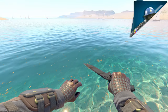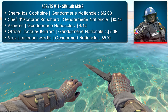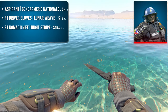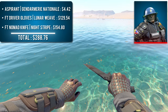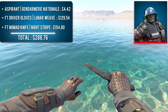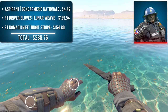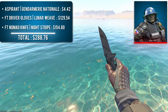The next combination features Aspirant Gendarmerie Nationale with a pair of Field-Tested Driver Gloves Lunar Weave and a Field-Tested Nomad Knife Nightstripe. There are five different agents to choose from with these exact sleeves, but Aspirant is certainly the cheapest. At first glance a blue combination may seem easy to find, but this sleeve style proved much more difficult than expected. The teal color of the weave matches closely with the sleeve straps and the knife, and the brown leather on the gloves is a near-perfect match with the brown accents on the arm accessories. This is a very unique two-tone combo I have yet to see anywhere else.